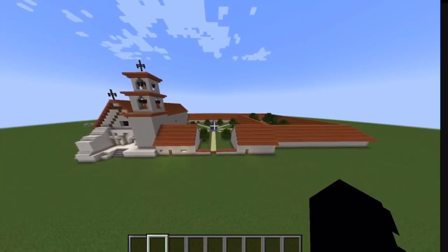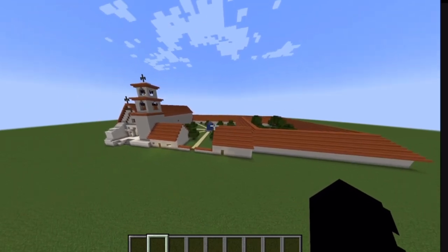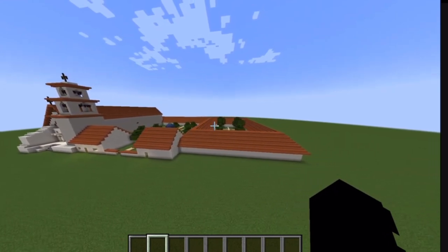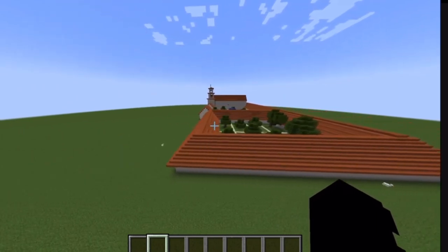Hello guys, this is my fourth grade mission project. The mission I chose today is San Buenaventura. San Buenaventura was the ninth mission out of the other 21 missions. It was founded on Easter Sunday, March 31st, 1782, in Ventura, California, by Father Junipero Serra.